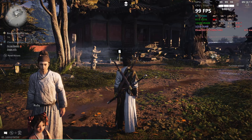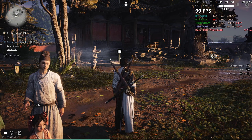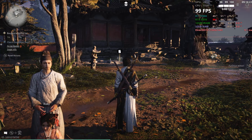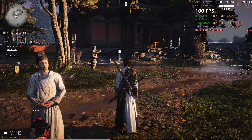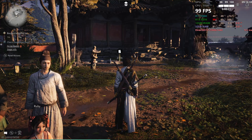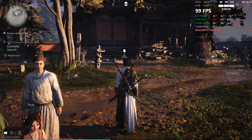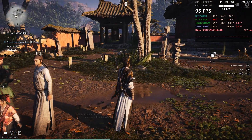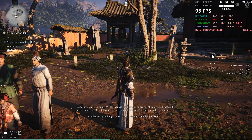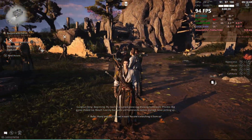We are getting 99 frames per second, with a 1% low of 99, an average of 99, and a max of 100. We've got 2.8 GHz on the GPU and 5.5 GHz on the CPU. We're using 42% of the 7700X at 50°C and 72 watts, full GPU utilization at 65°C drawing 200 watts. We're using half of our VRAM and 19 gigabytes of system memory. Frame time graph looks fantastic and we're using the DX12 API.